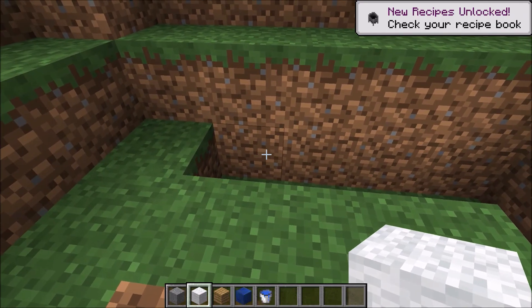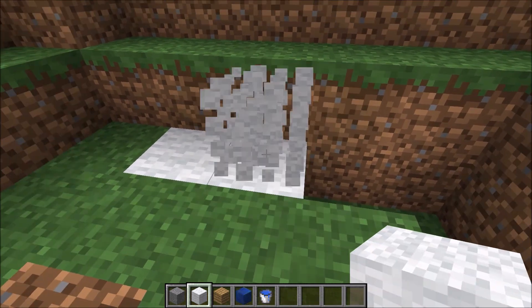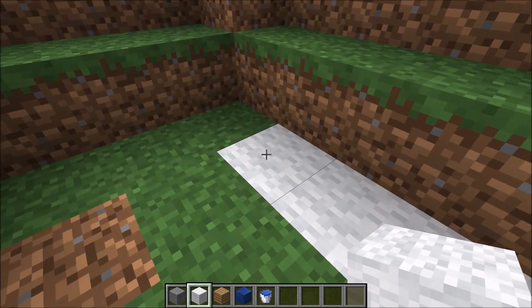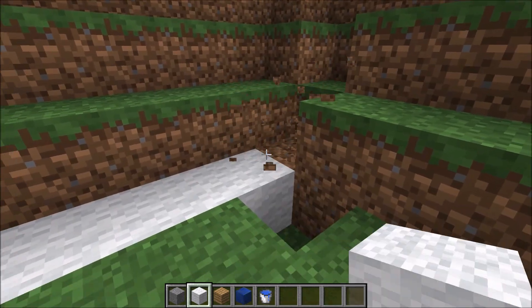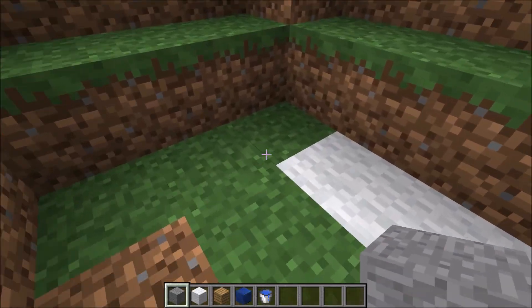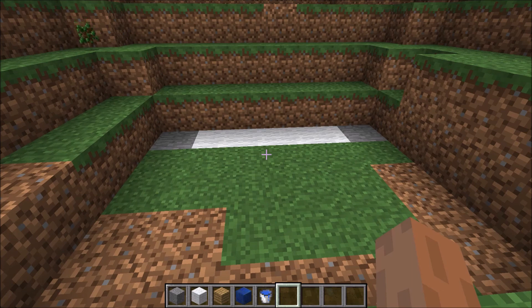So once you have all these materials, you're going to want to start with a base of wool — one, two, three, four blocks. And then the corners will be stone. This is what it should look like so far. Now let's continue.